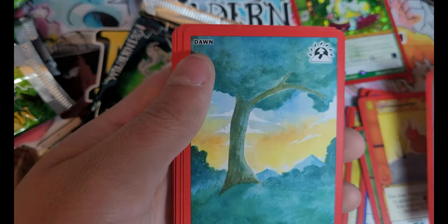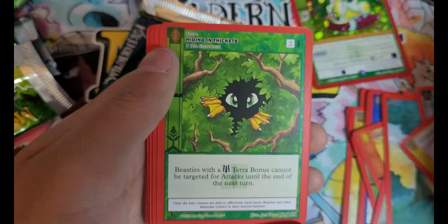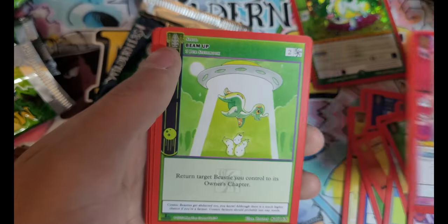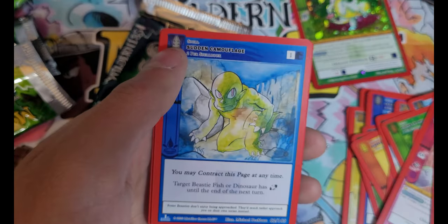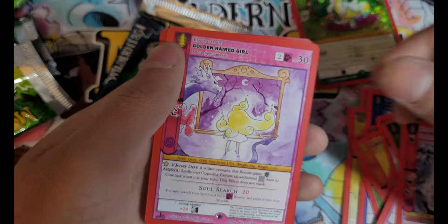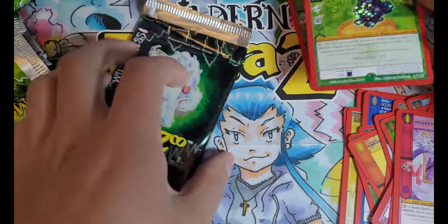Pet Token, Dawn, Frost Orb, Artifacts Barrier, Hiding in Thickets, Rest in Peace, the Phantom Jogger of Canyon Hill, Beam Up, Sudden Camouflage, Night Marchers, Golden Haired Girl, and Reverse Foiled Jackalope.